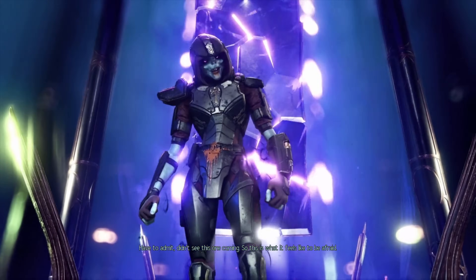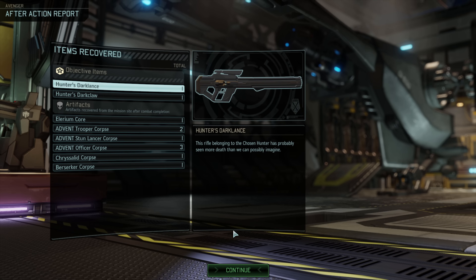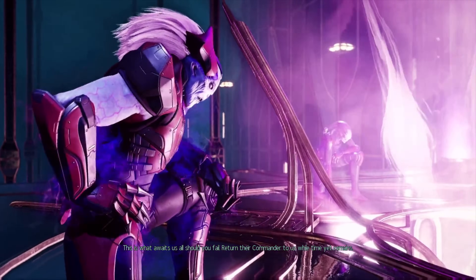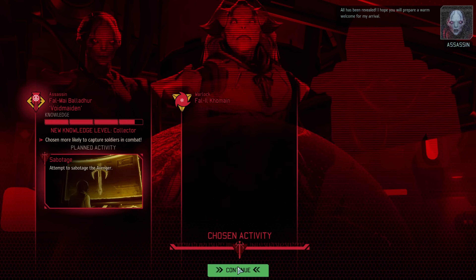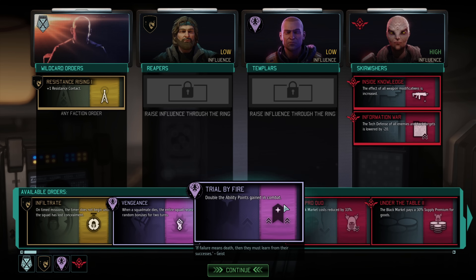The Legion of Doom has lost a member to the forces of justice — the cutscene is just awesome. Back at base we get the most powerful weaponry in the game and just need to research it. The Legion of Doom meets about their defeat — they're not happy. The Warlock's recent training is hard countered by Shadow Step — well done Warlock. The Assassin is close to finding our whereabouts so we should hunt her down next. We get resistance orders and gain a bonus from the Skirmishers that improves weapon modifications.